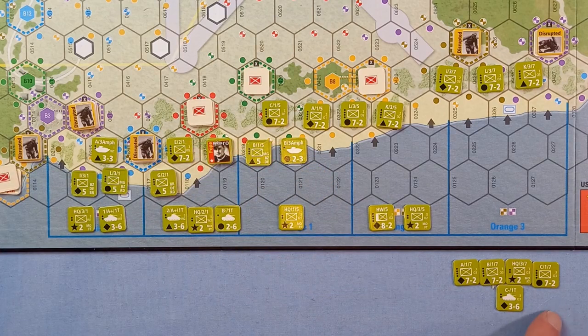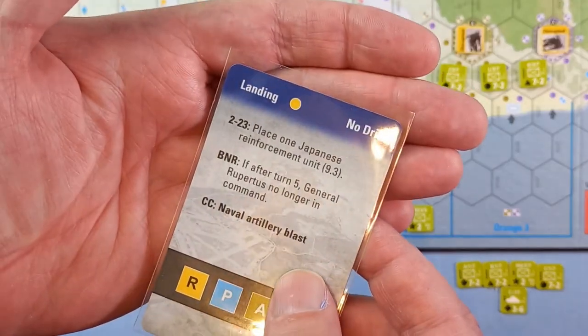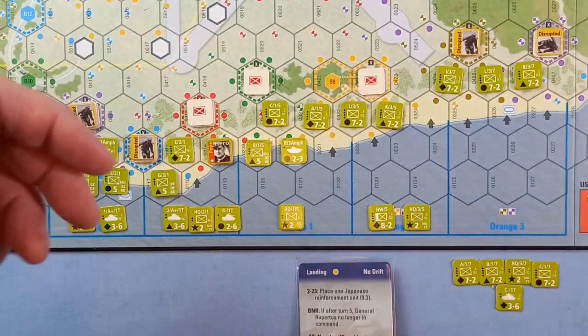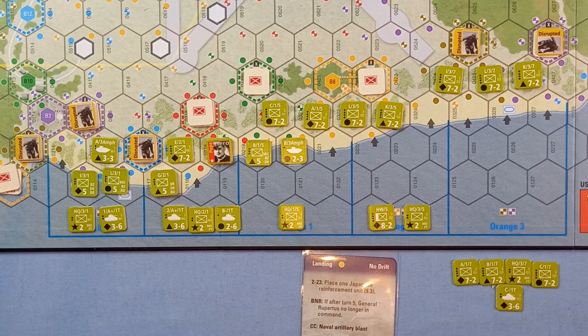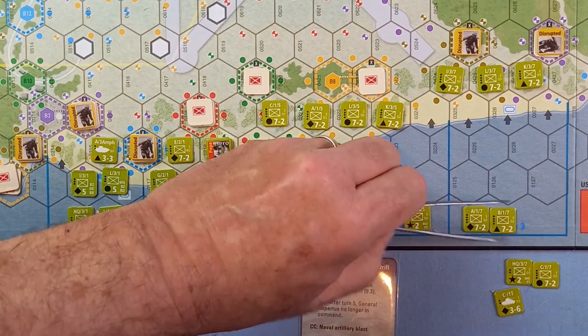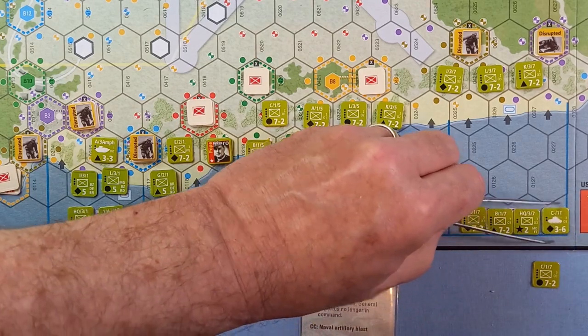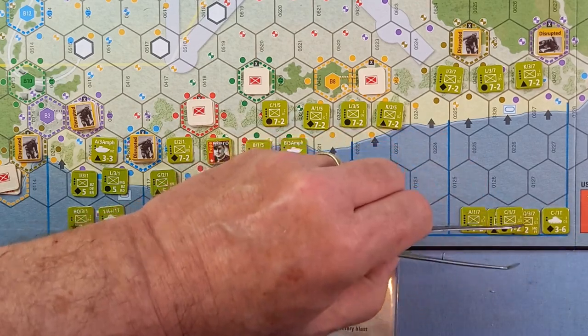Orange 3 is a yellow circle — no drift. No yellow here. We've got a circle but no drift, so these can come straight on.